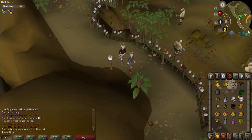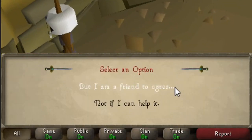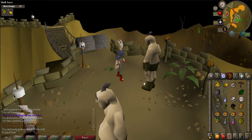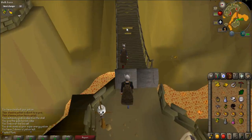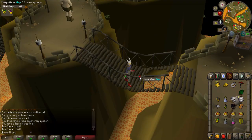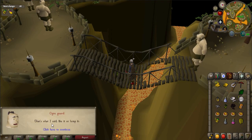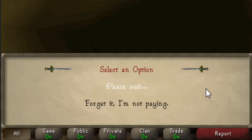Go back to the main path and head south across the bridge. Talk to one of the ogre guards and answer 'But I am a friend to ogres.' Right-click on the rock cake and use it on the ogre. You will automatically climb over the blockage, but continue following the path until you come to a broken bridge. Attempt to jump across — an ogre will interrupt you and tell you that you have to pay him 20 coins to cross. Answer 'Okay, I'll pay for it.'